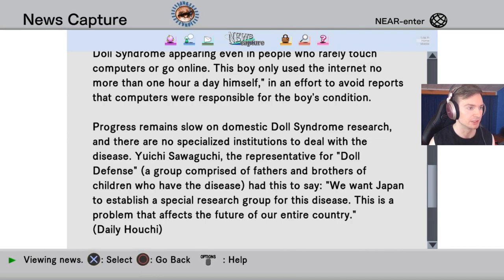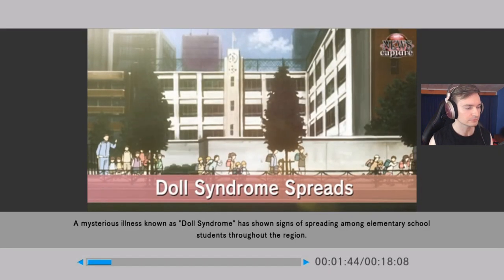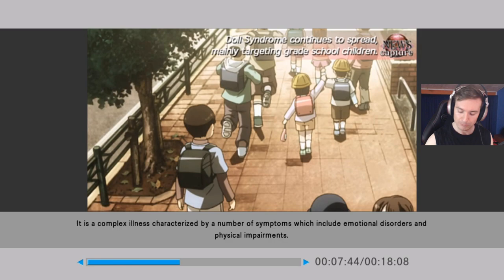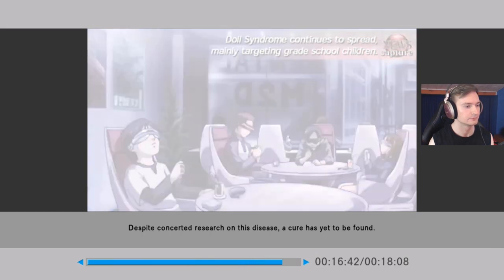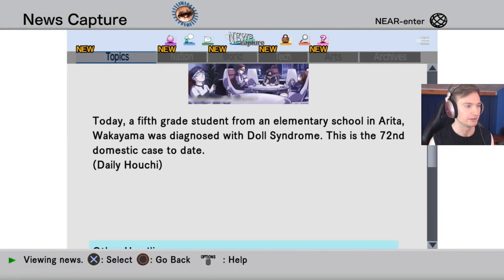Progress remains slow on domestic doll syndrome research and there are no specialized institutions to deal with the disease. Yuichi Sawaguchi, the representative for Doll Defense — a group comprised of fathers and brothers of children who have the disease — had this to say: we want Japan to establish a special research group for this disease. This is a problem that affects the future of our entire country. Doll syndrome is a complex illness characterized by emotional disorders and physical impairments, and a cure has yet to be found.